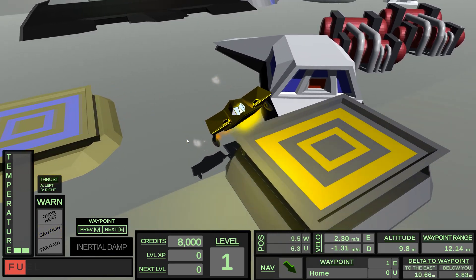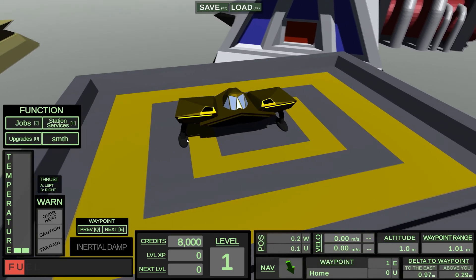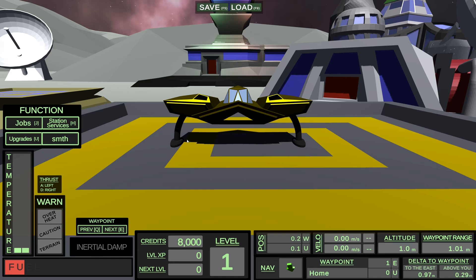Setting down gently now on the landing pad, and not a moment too soon as the fuel level is almost completely depleted. No worries — pop into the station services and grab a full tank of Moon Taxi fuel.